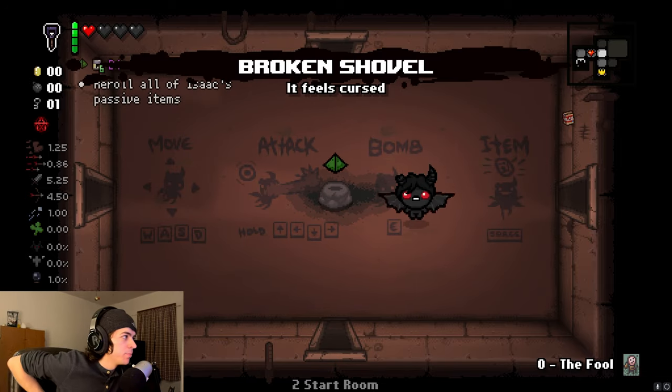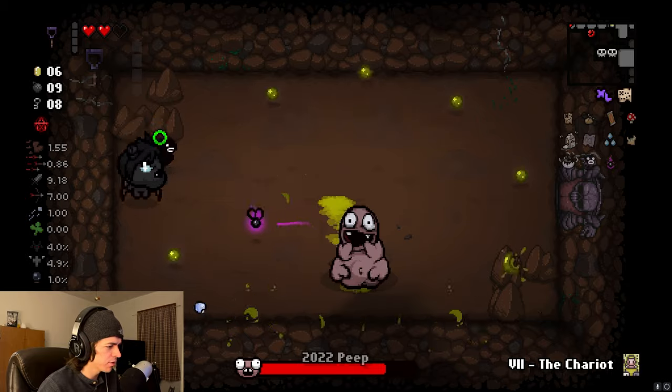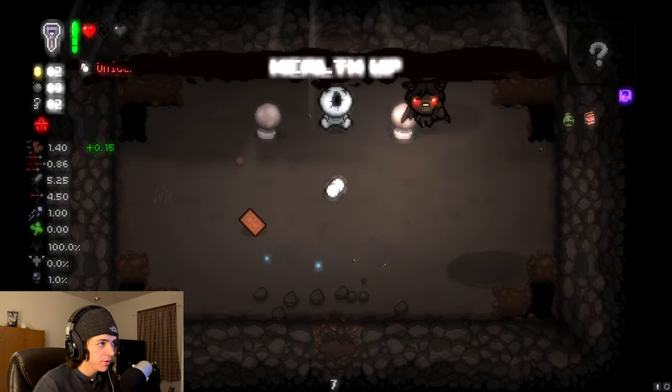Once this is picked up, it'll be an active item that will summon mom's legs to stomp at you continuously. You can stop this effect by using the shovel, but it'll only apply to the current room and will start again once you enter a new room. The legs can open the doors to secret rooms, so use them to your advantage if you're confident enough.